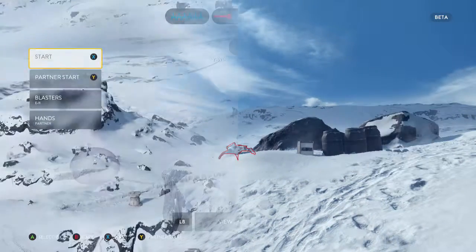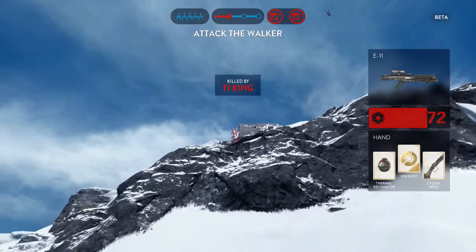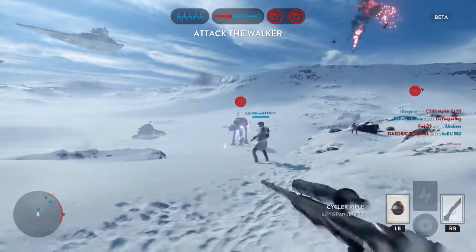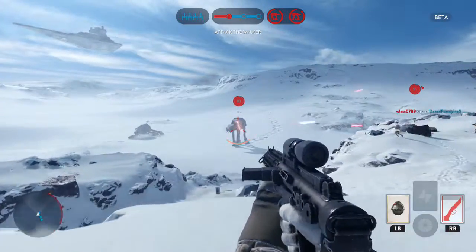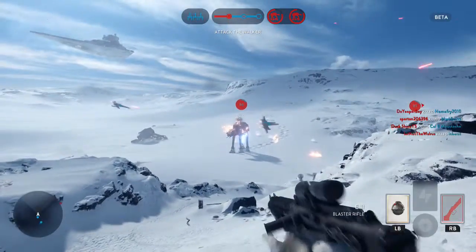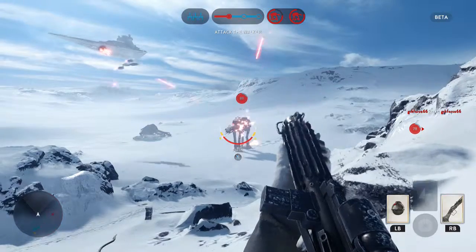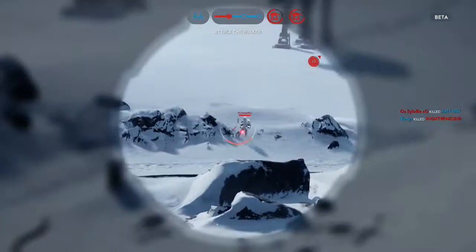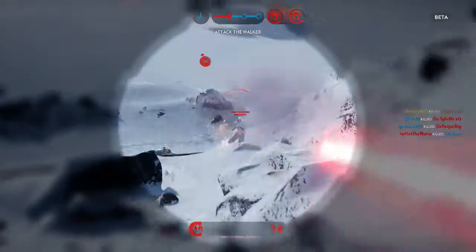There are a lot of different game modes for Star Wars Battlefront, but you could only play two in the beta. One was called Drop Zone — it had smaller teams than Walker Assault, played on a different map, a different planet basically. What you'd do is run around to escape pods and your team had to capture them; the team who captures the most pods wins. It was close-quarters combat with no vehicles.